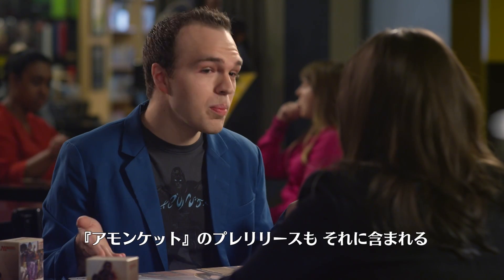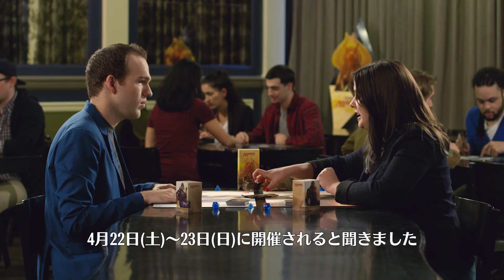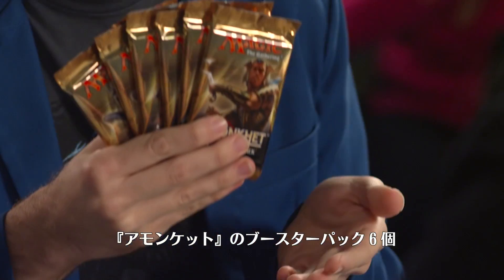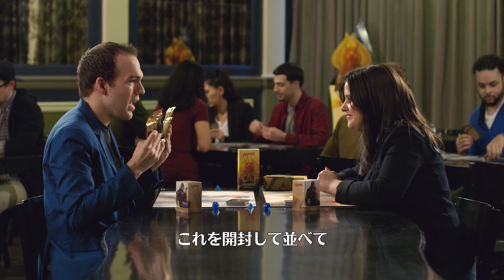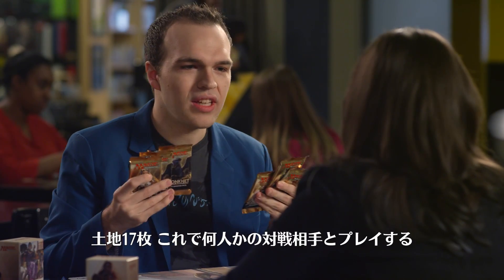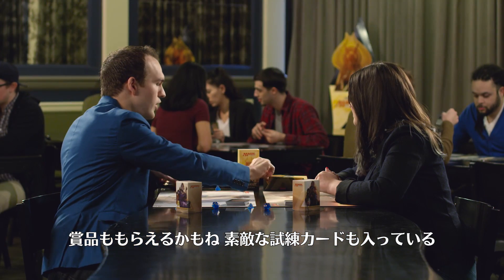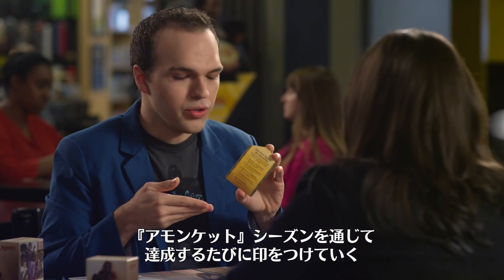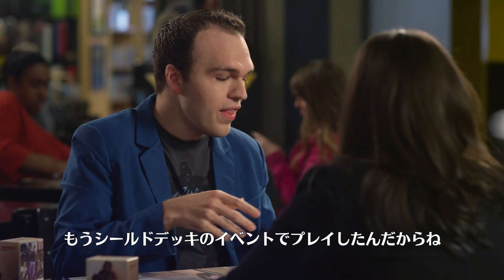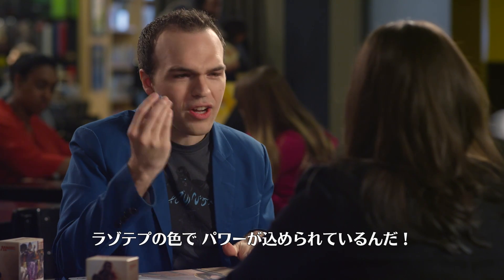All you have to do is play in a sealed event, like the Amonkhet pre-release, for example. So what do I get in my pre-release pack if I'm going down to play April 22nd or 23rd? You'll get six wonderful Amonkhet booster packs. You'll open them up, bust these packs open, and build a 40-card deck — about 23 creatures and spells, 17 lands — and do battle against a few opponents. Maybe you win some prizes. You get your lovely Trial card, which you can use throughout all of Amonkhet. You'll get to mark off the Trial of Strength right away — you played in a sealed deck event, you've already done it. And then you get this wonderfully shiny little D20, Lazotep colored, and coursing with power.